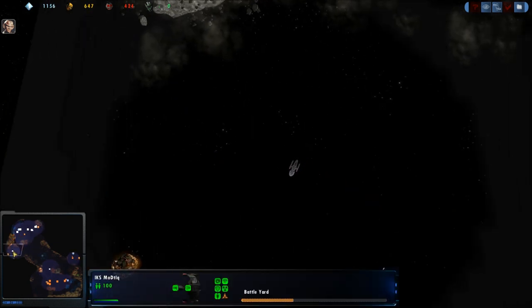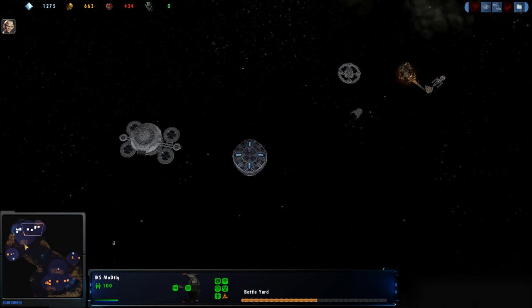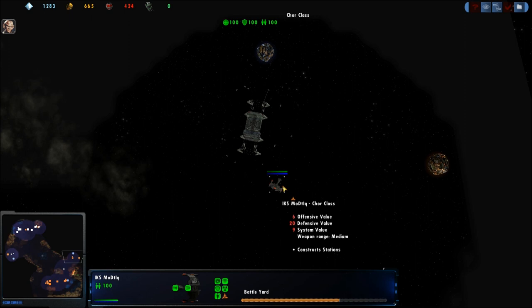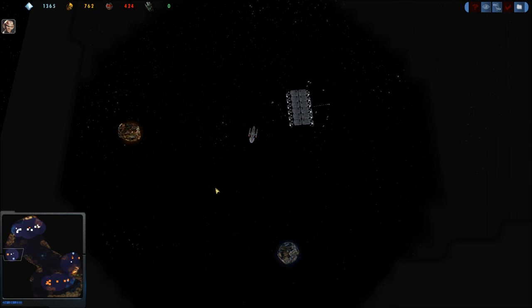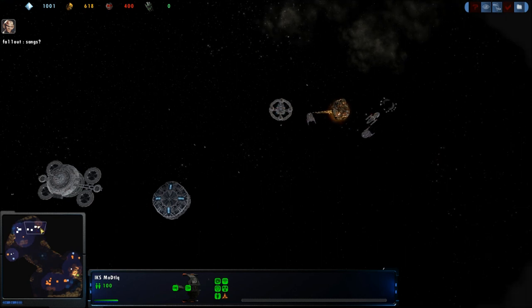Especially against Intrepid they do quite well. Fallout is not going for the early Starfleet Command — he is instead playing defensive. The yard placement is a little bit odd. He wants to get it as soon as possible. He could have built it right between those moons, but we're just picking at little things. And we have a platform on the right side from Fallout.